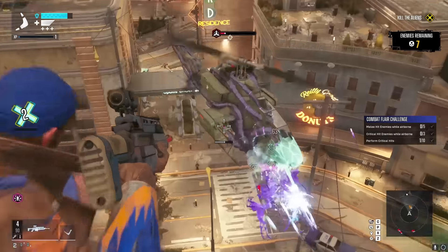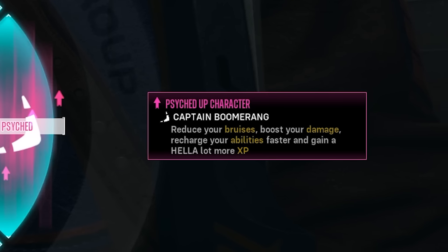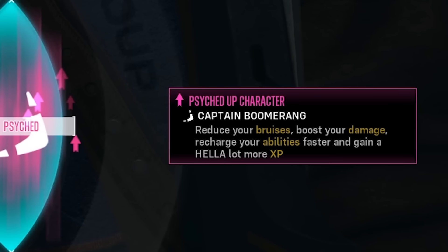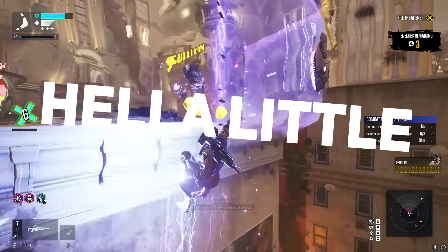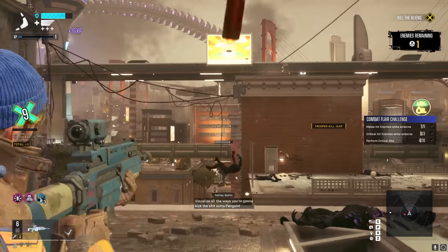Aside from being more fun, sometimes characters in Suicide Squad will get psyched up, meaning you'll have a limited time window where that character gets reduced bruises, boosted damage, recharged abilities, and gains a hella lot more XP. Since hella lot is far more than hella little, you should learn to play every character to not miss out on psyched up opportunities.